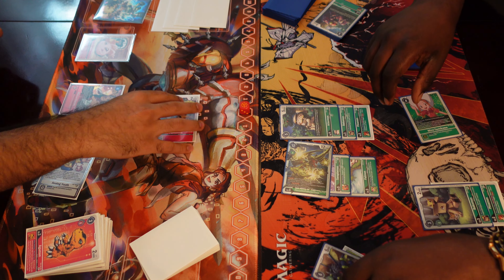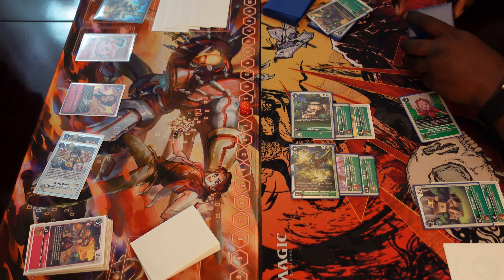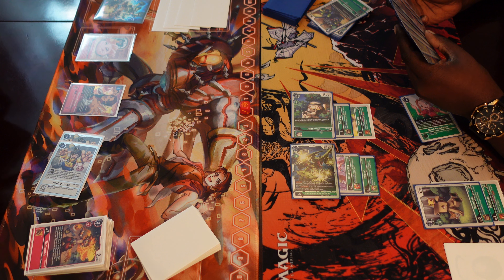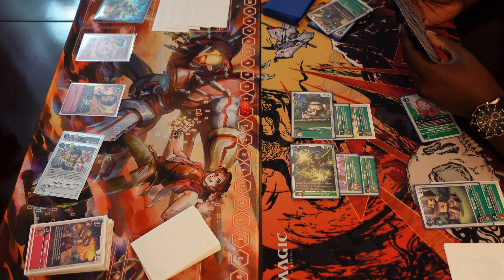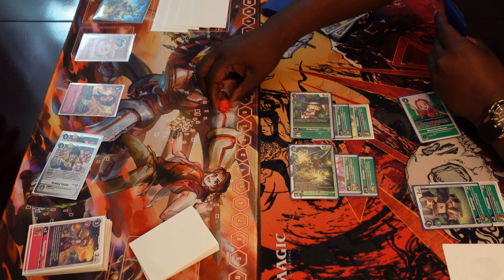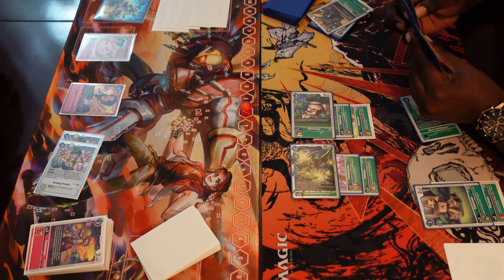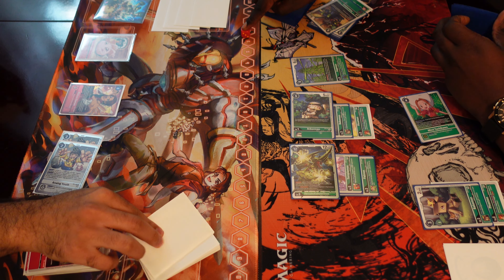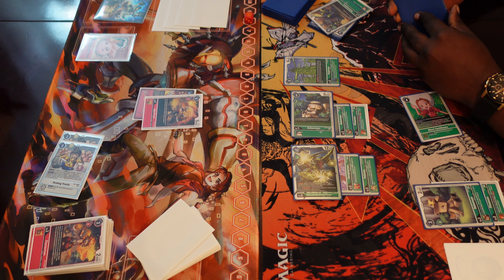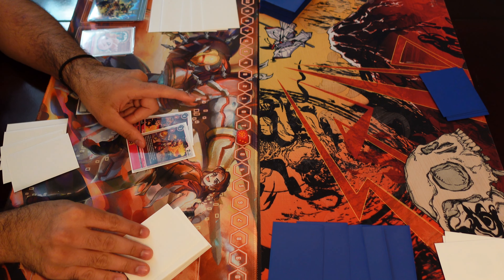Hercules Kabuterimon uses his main effect to detach two materials to suspend my Flamemon, which then gets run over by Arbormon. A really nice combo there. Realistically, the only way I can win is if I have an Agunimon to digivolve over my Marcus, or if my opponent puts up a blocker and I have to wait. We're going to see an Agumon level five thrown down for eight — I don't think that was necessarily the correct play, but it didn't really matter because I had the Agunimon anyway. Game!